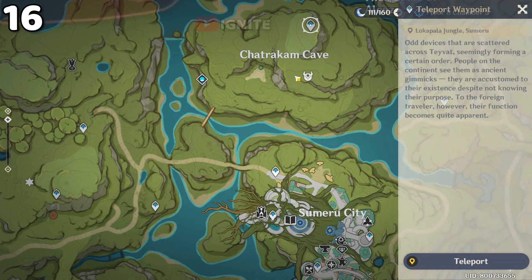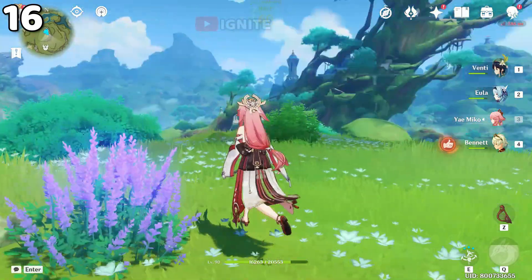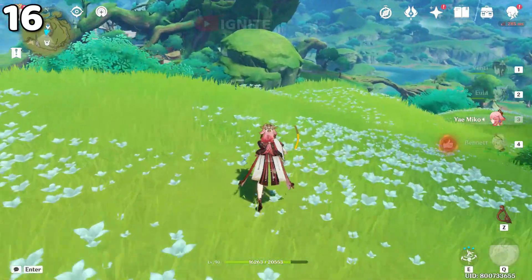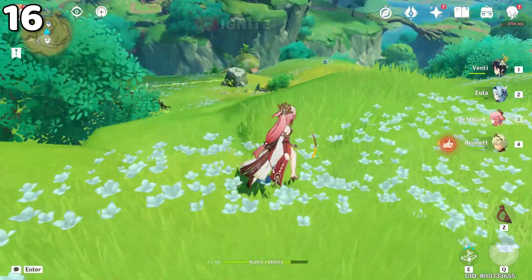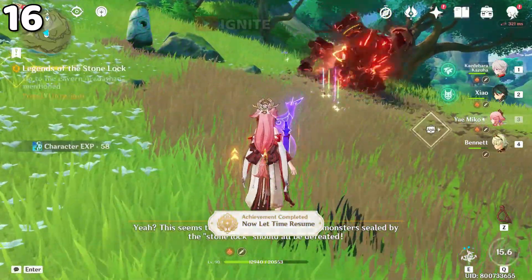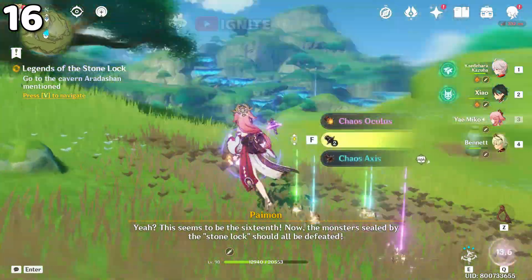For the final waypoint you have to come to Jatakam. From here you have to come straight. Here you will find the human guard and you have to break the seal, and you will get the achievement and the 16th chest.